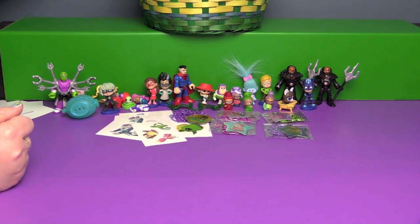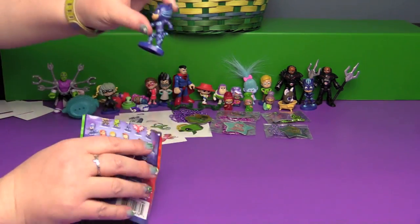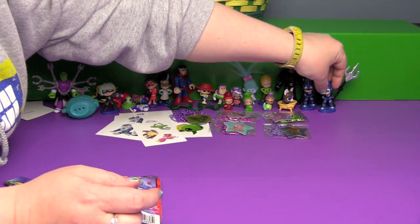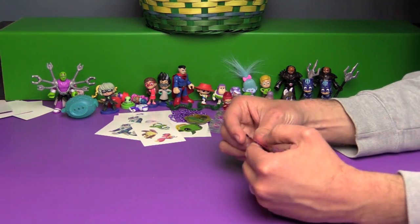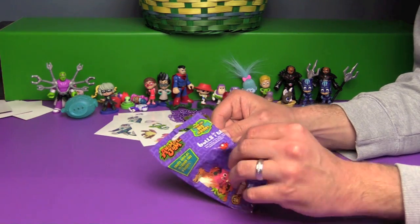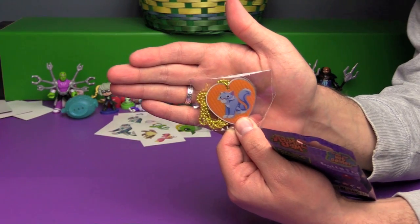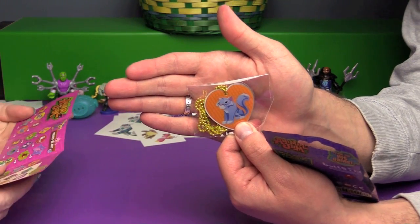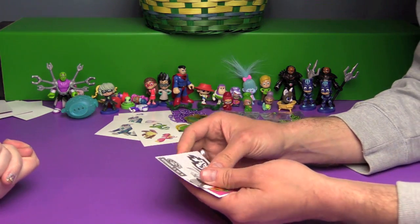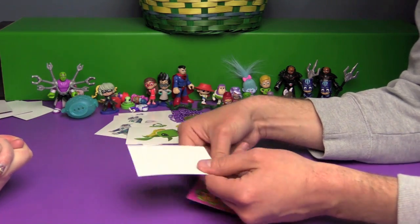Are you going to open up Teenie Genie, Animal Jam, or PJ Masks? PJ Masks. Oh a double — double the Catboy. Alright I think I'm going to open up the last of the Animal Jam and then we'll end on a Teenie Genie. Let's see what we have in here. I don't think we have that one — wow, we've got all different Animal Jam tags! And another baby turtle sticker. There's your code and the checklist.